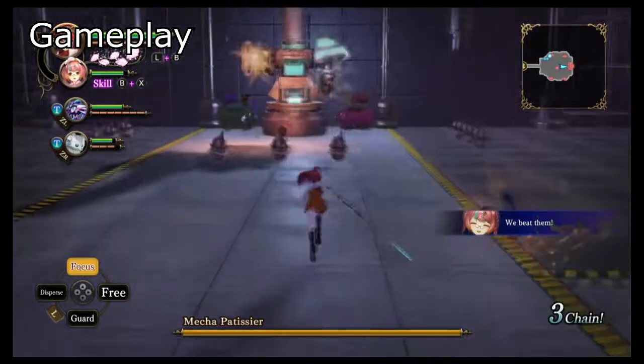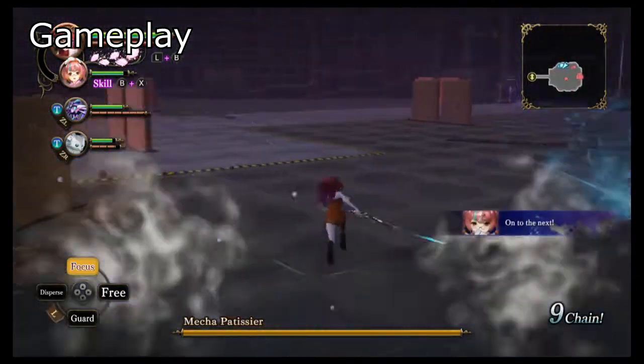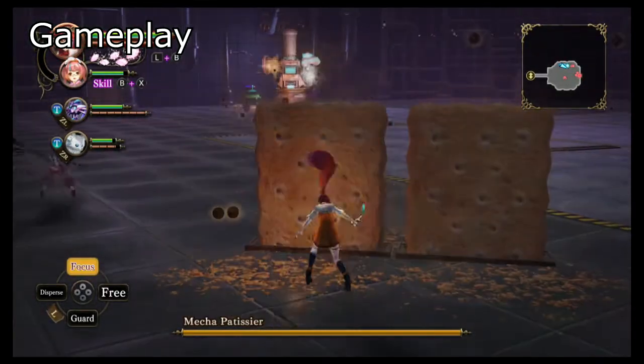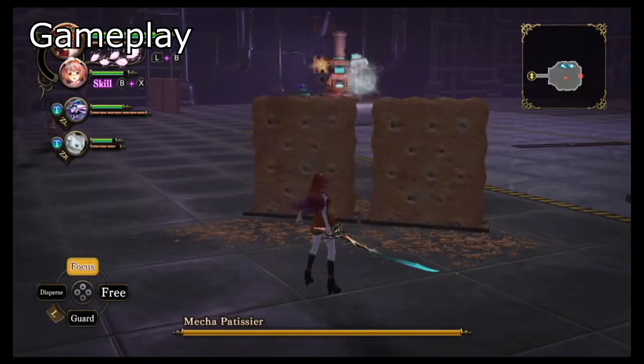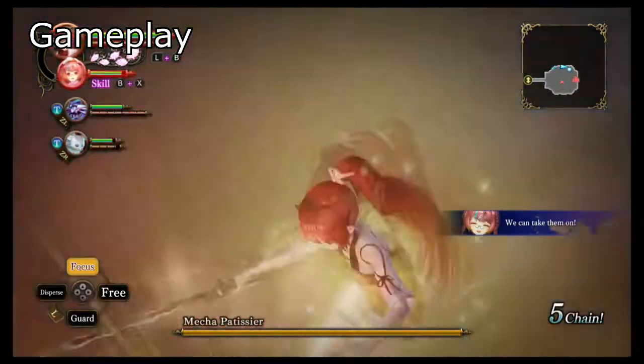So you have to use strategy — use the graham cracker cover, wait for him to run out of ammo, then dash to the next cover, and slowly make your way up so you can finally start damaging him and get to the next phase of the boss. And that really makes the boss unique.